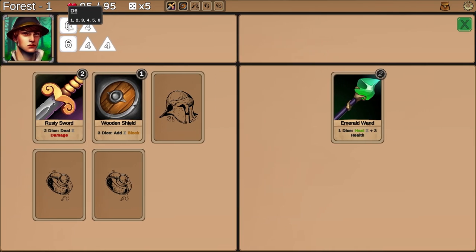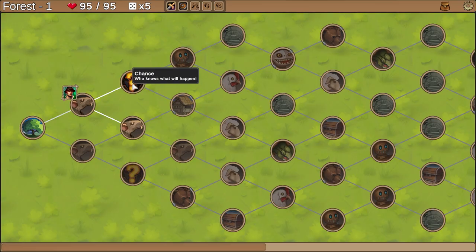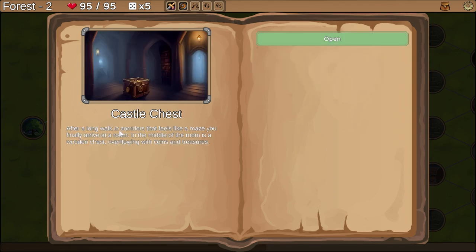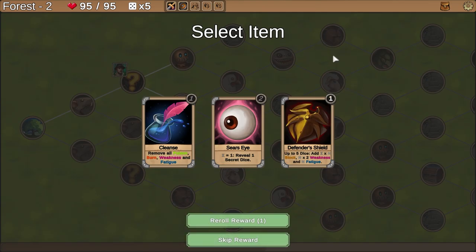Also, squares are six-sided and it's a d4 or d6. Let's find out what this chance event square is. Castle hallway — in the distance you see an abandoned castle, half in ruin. You walk towards it and enter. On one side you see a maze of pathways — what path do you take? Left — castle chest. After a long walk through a maze, you arrive in a room with a wooden chest overflowing with coins and treasures. Open — we get an item.